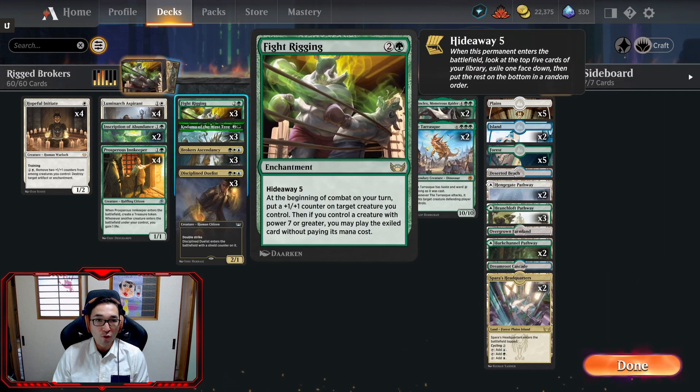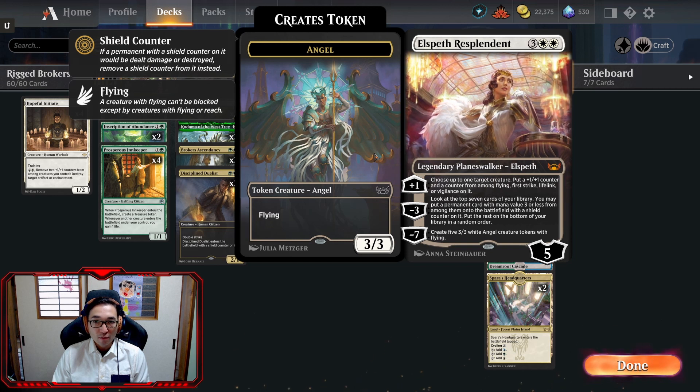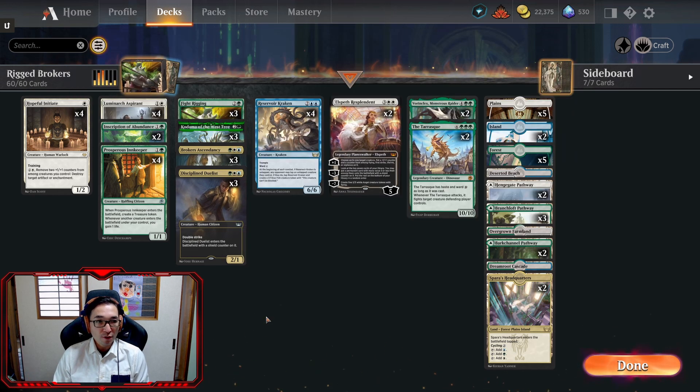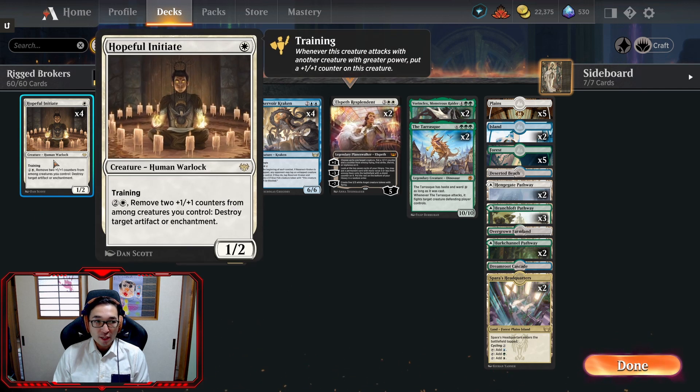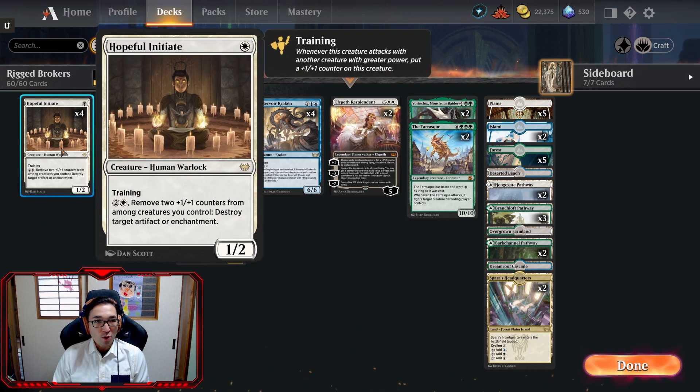The basic idea is you're either doubling counters with Vorinclex or just hitting for a lot with the Tarasque — both have haste, so when you get them down on turn four you can actually attack. Fight Rigging triggers before the declaring attackers phase. If you get Elspeth, she's just a really good planeswalker. When watching this video you'll notice I had Behold the Multiverse in here — I treated this almost like a midrange deck, which wasn't correct. I needed to treat this as an aggro deck.